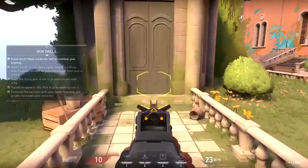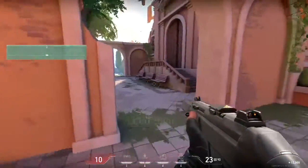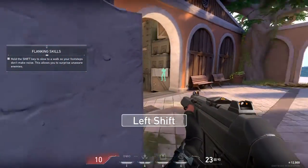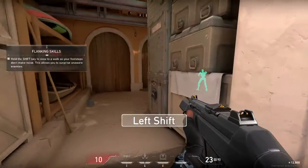Okay, now I can aim. The next bot can't see you, but it will hear you. Walk slowly so it doesn't detect your footsteps. Then take it by surprise.